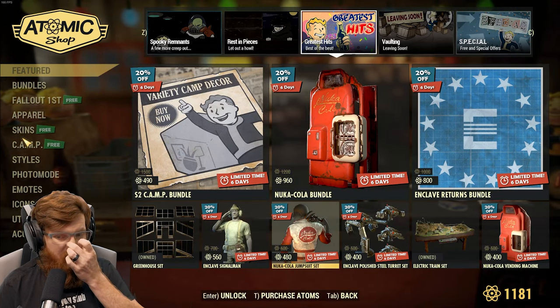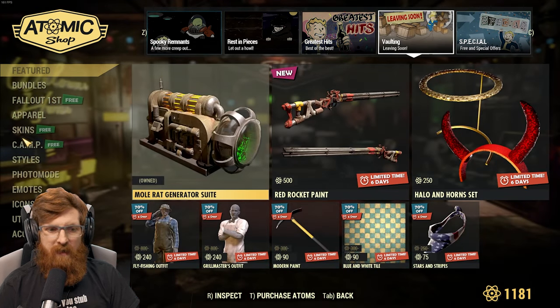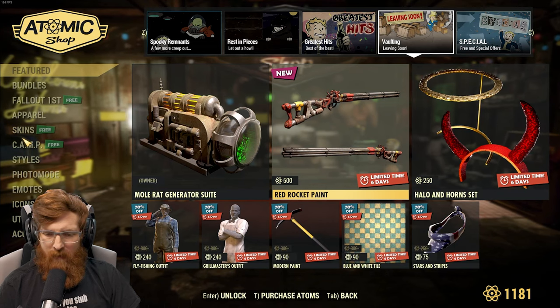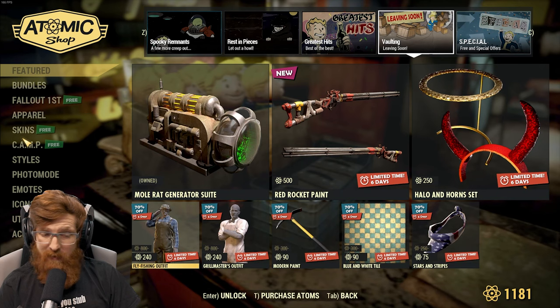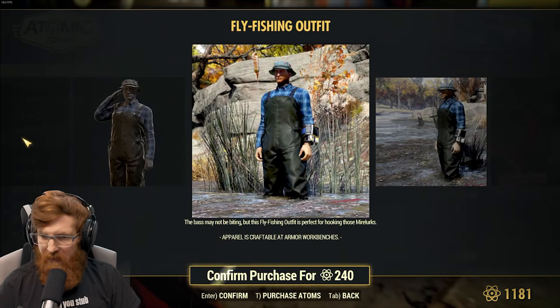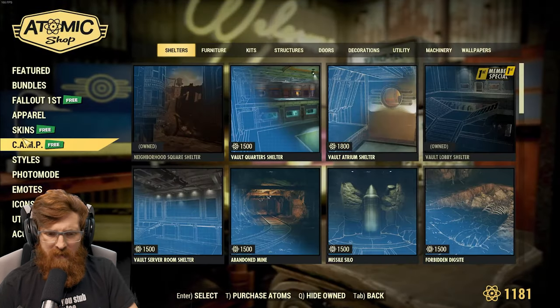You have the breakdowns to show you what everything kind of looks like. Then you got the vaulting, the mole rat generator stuff — we've already been through that. The fly fishing is 70% off, so it's only 240 instead of 800, which I would be perfectly fine spending 240 on. I like fishing.